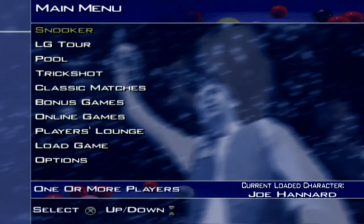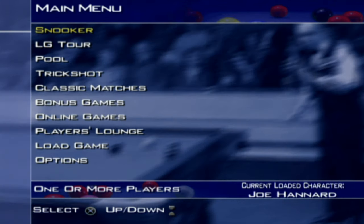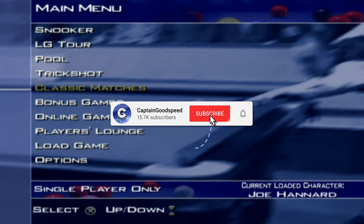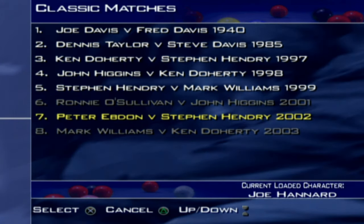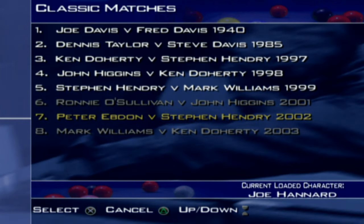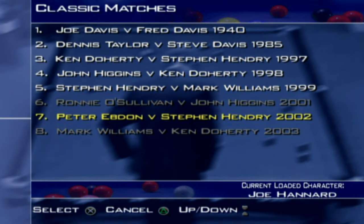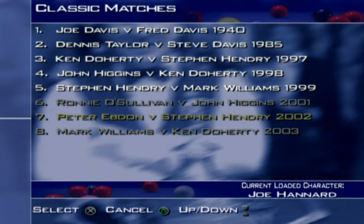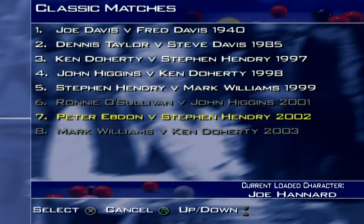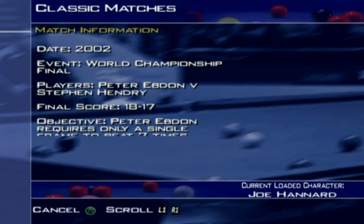Hello and welcome back to some more World Championship Snooker 2004 and the penultimate episode of our 8-part Classic Matches Series. We've been going through the years of the World Championship Finals and we are finally up to the Peter Ebdon versus Stephen Hendry encounter from 2002. It's going to be absolutely fantastic. It does show greyed out sections because I used the cheat code to unlock the Ronnie O'Sullivan one. So, Peter Ebdon versus Stephen Hendry in 2002 on the normal Armadale.